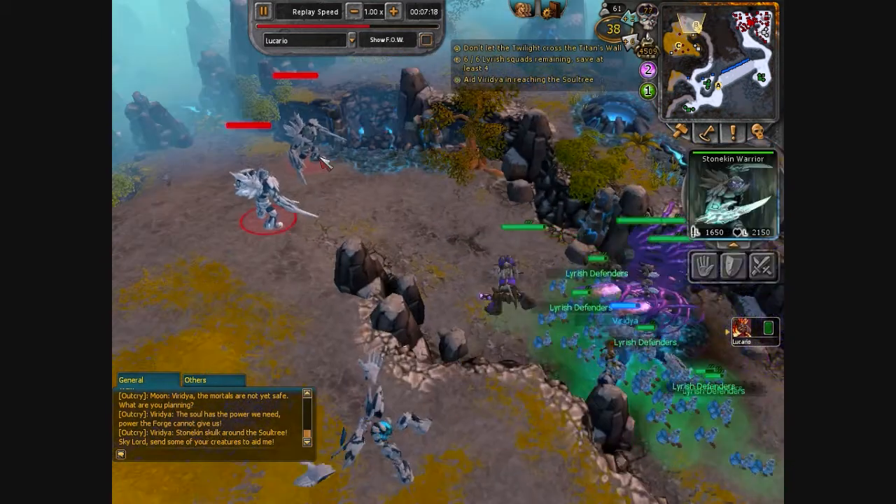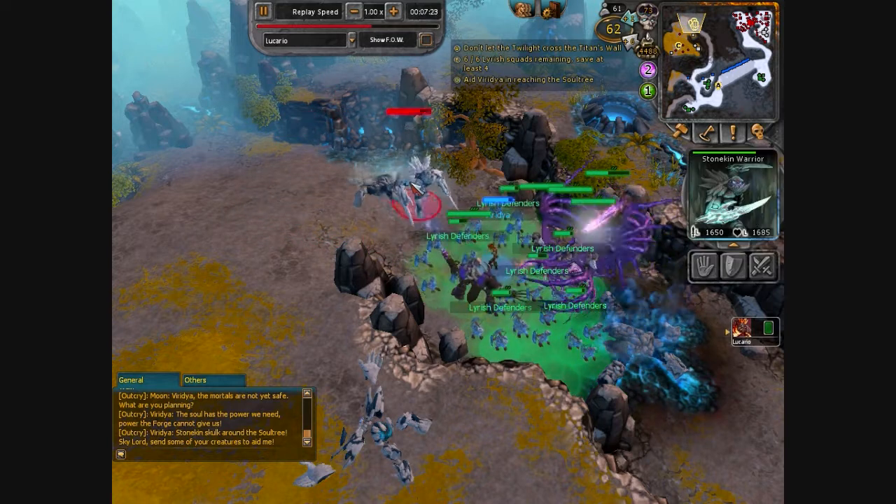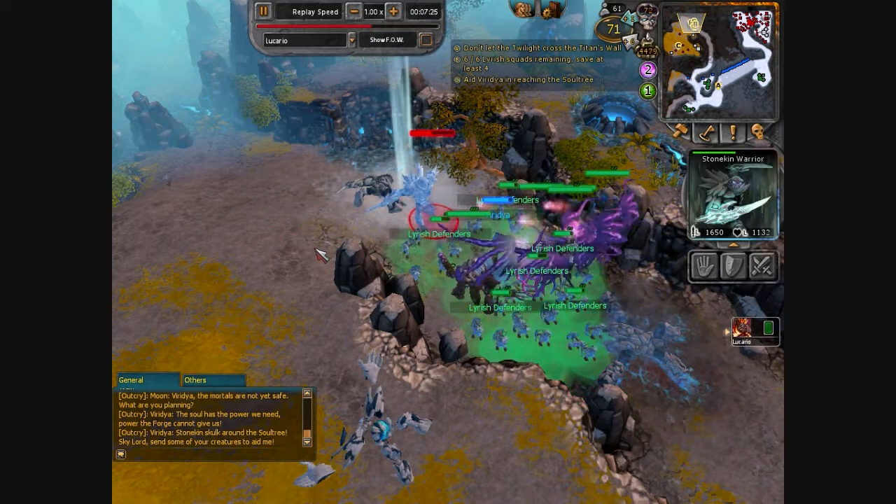I'm going to destroy these Stone King Wars. Since I have an extra Fallen Sky Elf, I use Visions of Despair to kill it really fast, and the other one goes down pretty fast to my entire army.